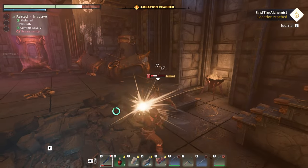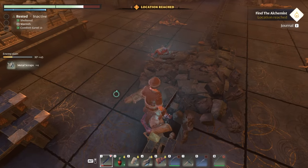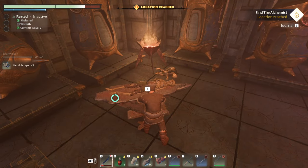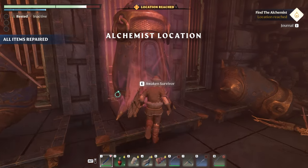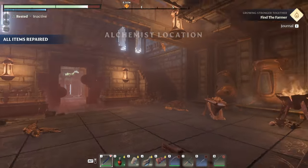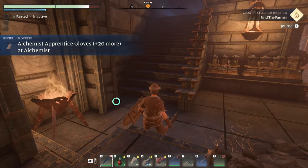Sweet. Got him. Four metal scrap? Heck yeah. Three? Oh, nice. Here we go. Give myself a quick repair. Nice. And — hello, Balthazar! We have a bunch of recipes unlocked now. What is that? Collect what? Flint arrow. Okay.